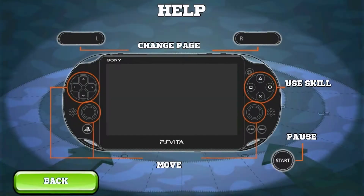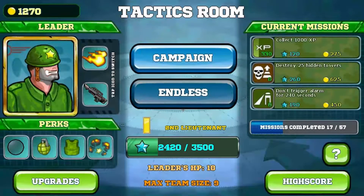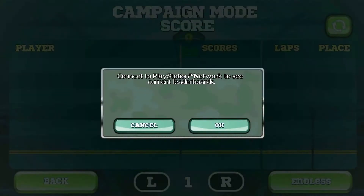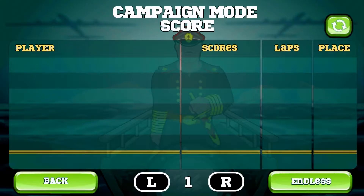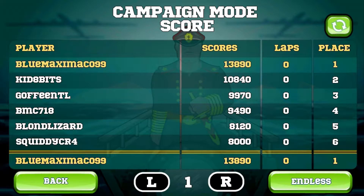You can go here for the controls, but you don't really need to. There's a high score table for both the campaign and the endless mode. So if I just hit okay, we'll be able to see that I'm at the top of the leaderboard. Yep, there I am. That's kind of nice.